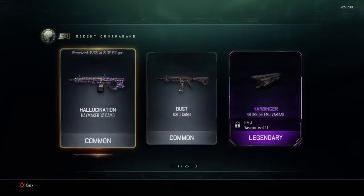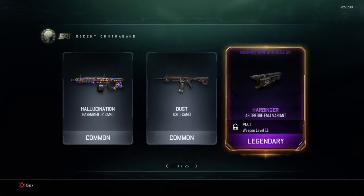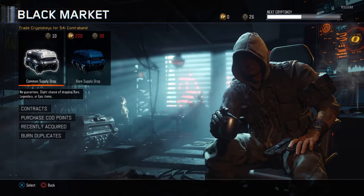Last time at number 93, we got the Hallucination Handmaker 12 camo, the Dust ICR1 camo, and the Heart of Injured 48 Drudge FMJ variant. So let's hop into number 94 here and see what we get.